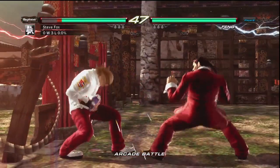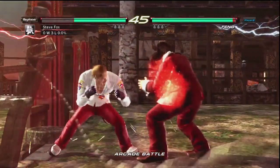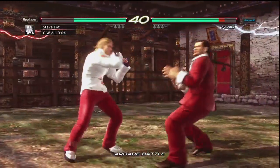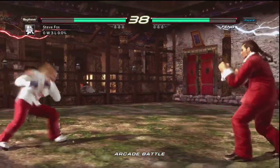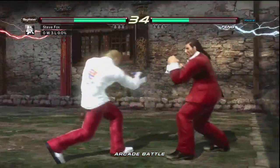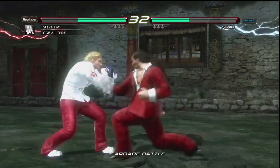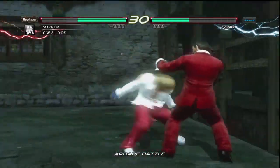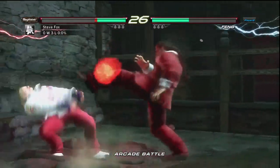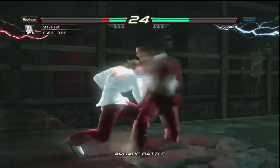First hit there by Keyes. 725 in the corner. That's not the appropriate punish there by 725 — he did get 30 damage, but he could have got a lot more, you know. A lot of knockdown. Good punish by Keyes, gets him all the way to the wall, but doesn't get the wall break combo.